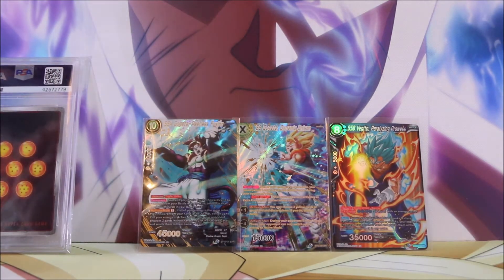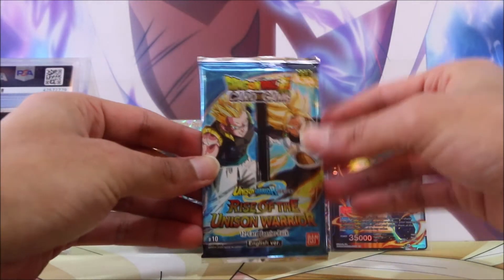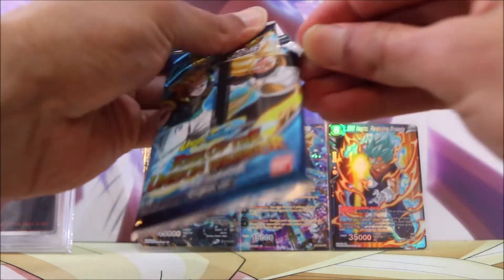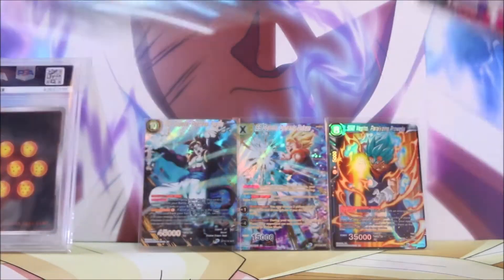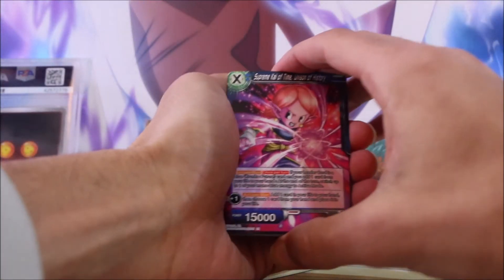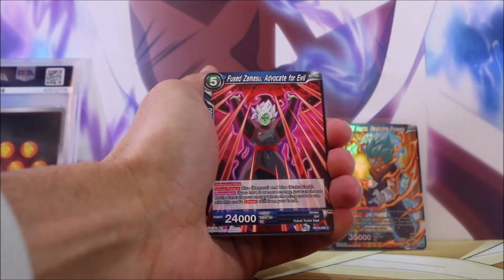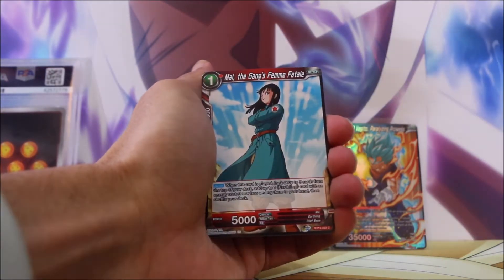The luck we've had recently here at Dante's Domain — we've had so many really good Secret Rares, and three very cool Secret Rares in this set. Some of them have dropped in value recently but the Super Saiyan 4 Gogeta is holding up really well. This is potentially my favourite opening just because we got that Super Saiyan 4 Gogeta — I am so, so stoked and so hyped about that. The video's gonna go downhill a little bit while I just ramble away, absolutely stunned by that one.